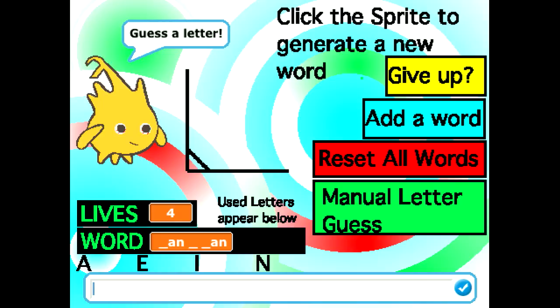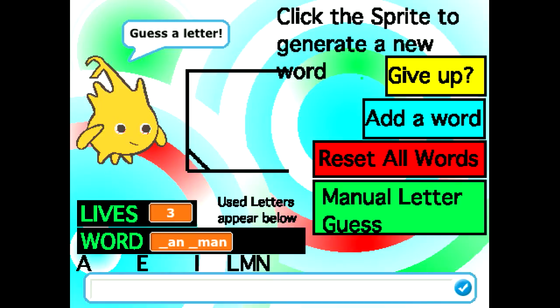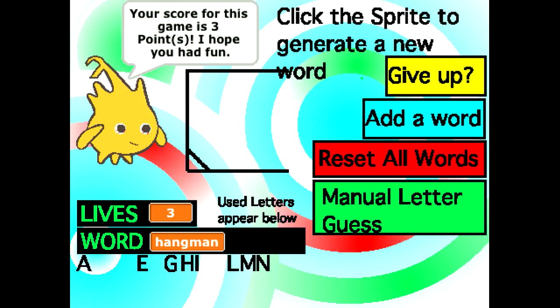I is not present. N is... L isn't... Hangman! Hangman is the word. Score is three points — that's for my lives.